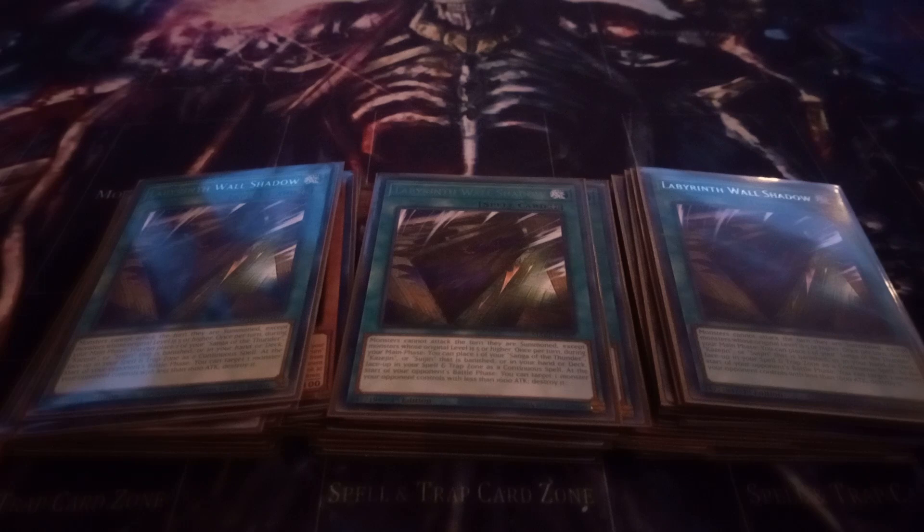I play three copies of Labyrinth Wall Shadow. Labyrinth Wall Shadow has the effect where monsters can't attack the turn of their summon unless they're level 5 or higher. Once per turn, you can take a Sangha, Kazi Jin, or Sui Jin from your deck or banish and place it in your spell trap zone as a continuous spell. And then at the start of your opponent's battle phase, you can activate this card's effect to destroy one attack-position monster they control with 1500 or less attack — though that effect is never really used, it's a reference to Season 1 of Yu-Gi-Oh! when Labyrinth Ghoul destroyed a Beaver Warrior by moving on the walls, as its art also depicts.